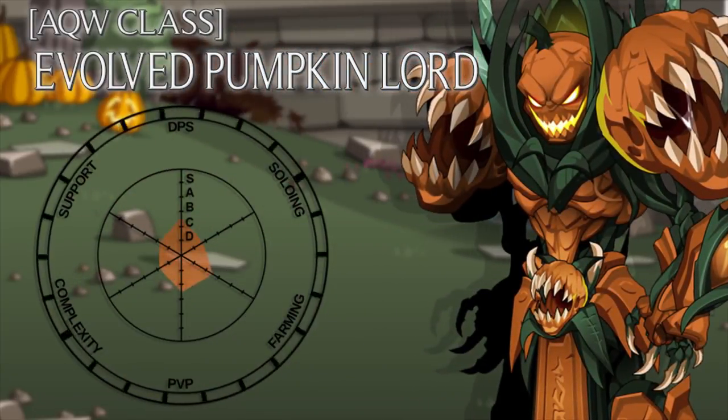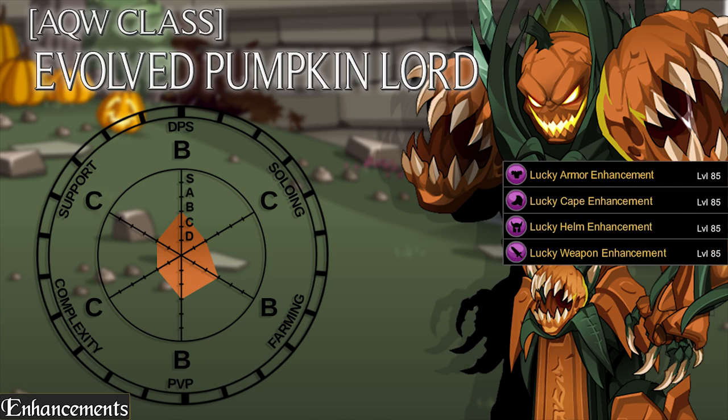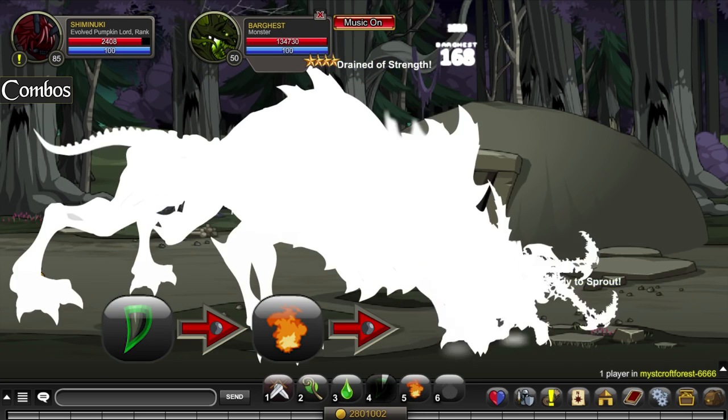Today I'm going to be doing an overview of Evolved Pumpkin Lord. For enhancements, I recommend Full Luck. For the combo, I use 4-5-3-2.